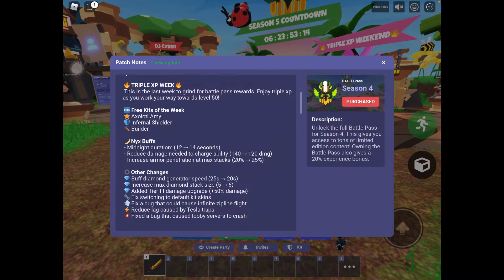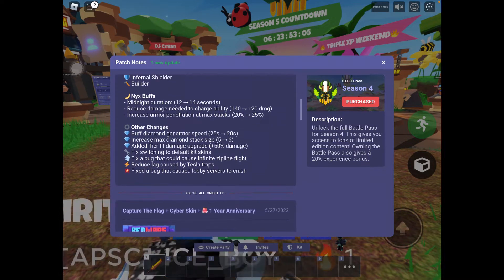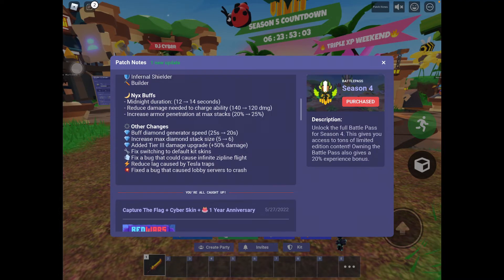Now, Nyx buffs: Midnight Duration — buffed, buffed, not buffed. They reduce the damage to chargeability, and they increase armor penetration — yeah, that stuff.